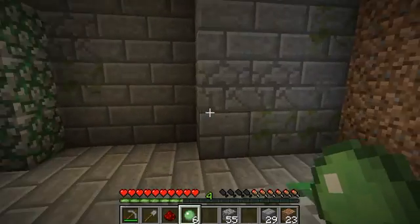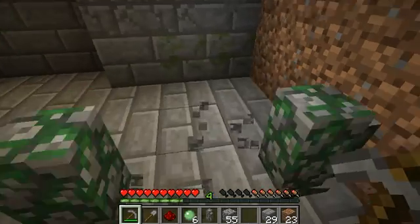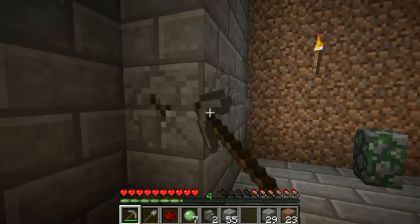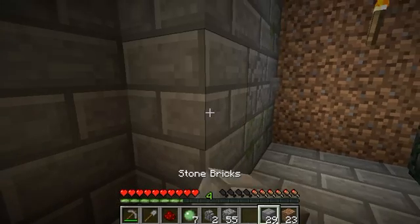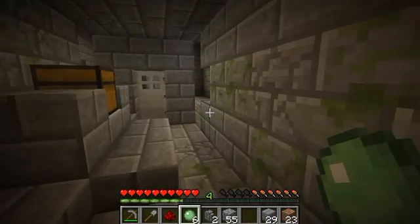The other nice feature is that you don't have clutter in the inventory. If you destroy these things, you don't get the mossy variant — you always get the normal one. This is also true for the cracked stone bricks — those drop as your regular stone bricks, so all you ever have in your inventory are these regular items, which removes clutter a lot. Thanks for listening.